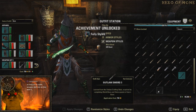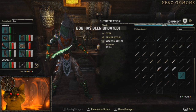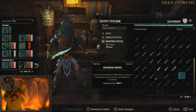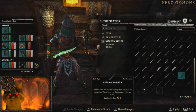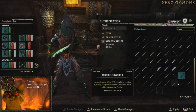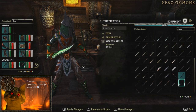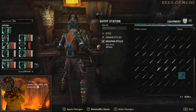Now look at this Outlaw sword here, right? I can do that, but look — I can't apply the change. Changes cannot be applied if we don't know the style. So this Outlaw style here, we just don't know. I can't do that. Let's randomize.